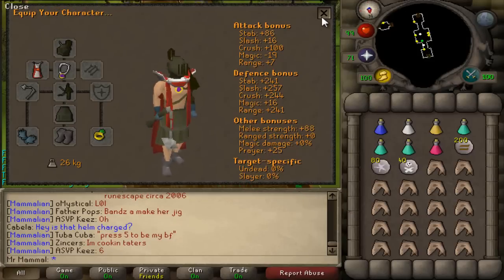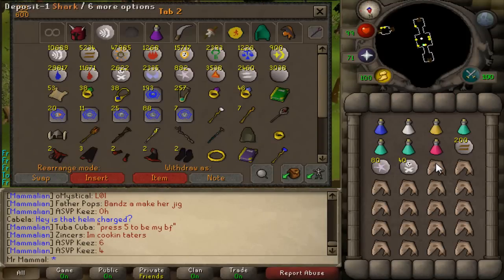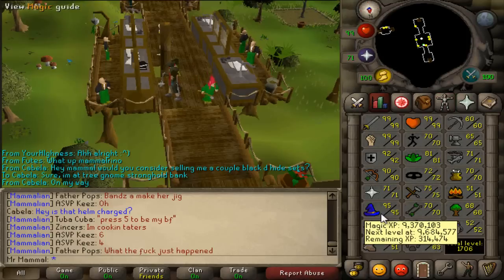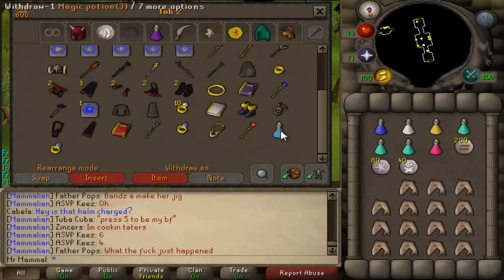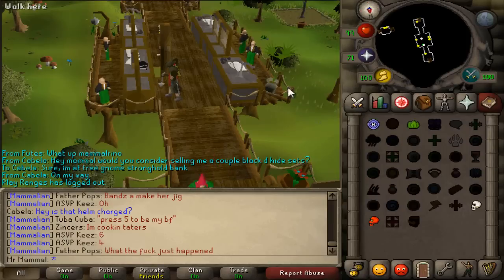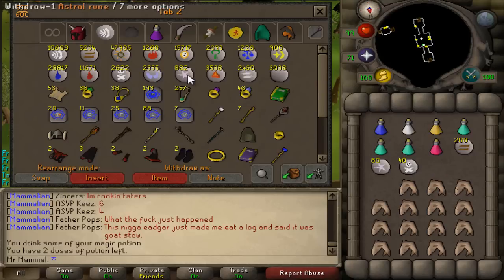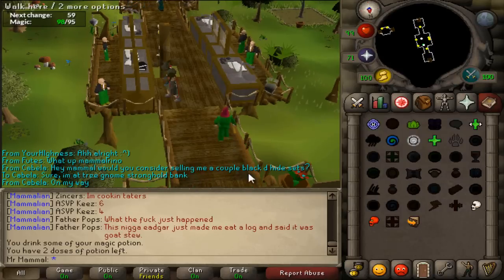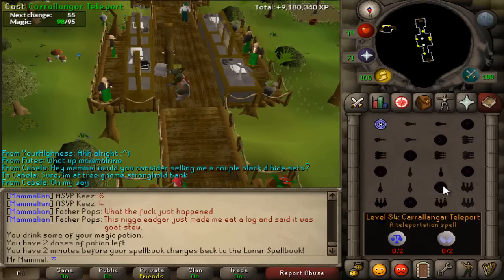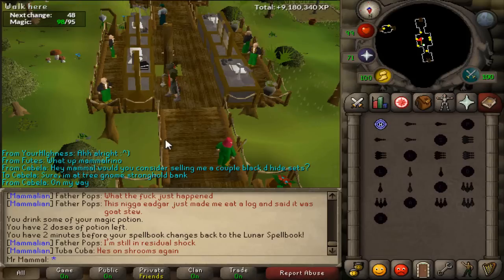Now let's get into why we need 96 magic for spellbook swaps. I'm going to go to my bank and show you. I'm currently only 95 magic, meaning I cannot use spellbook swap. The easy workaround is to use a magic potion. If you are less than 96 magic, drink a dose of magic potion, withdraw the runes for spellbook swap — which are three astrals, two cosmics, and one law rune — cast spellbook swap, and switch to the ancient spellbook. We're going to want to teleport using the level 84 Kharyrll teleport, which requires two soul runes and two law runes, so withdraw those.